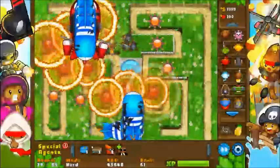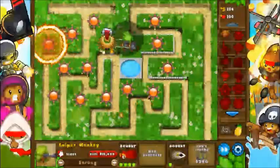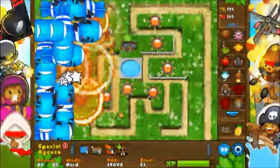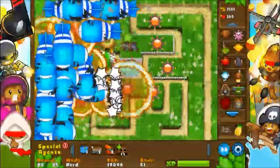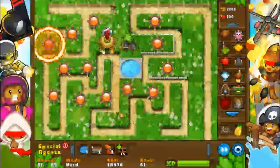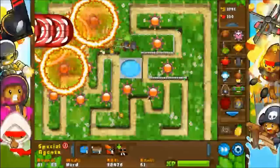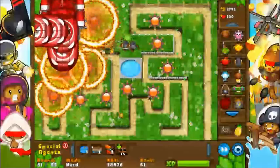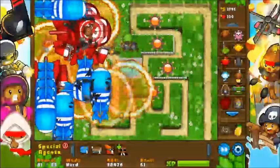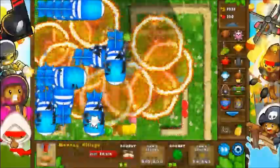I've actually got a ton of money right now, so let's build a Coupar Monab — there we go. That's going to be helpful with slowing down the Moab-class balloons. I think I'm going to try to build a second one, maybe? I don't know. I think I probably just built that one because I realized I wasn't keeping up with my money — I've got a ton I can use. So I think maybe just one is enough. Wow, there's a lot of Moabs, and a lot of Rings of Fire depend on them.